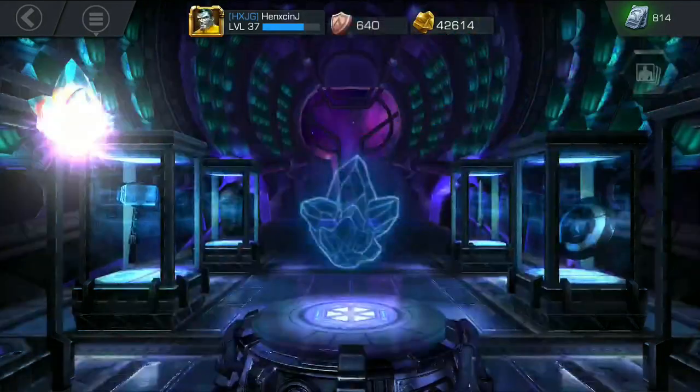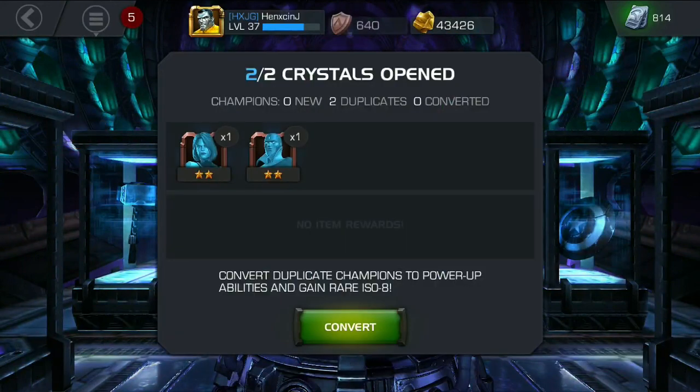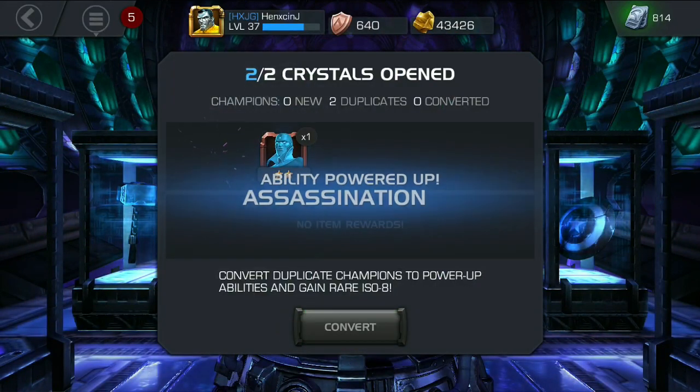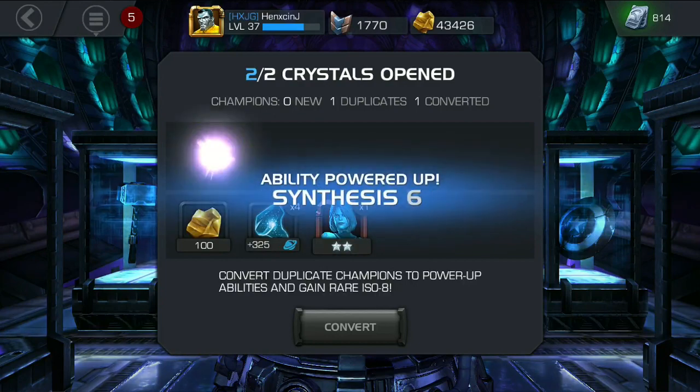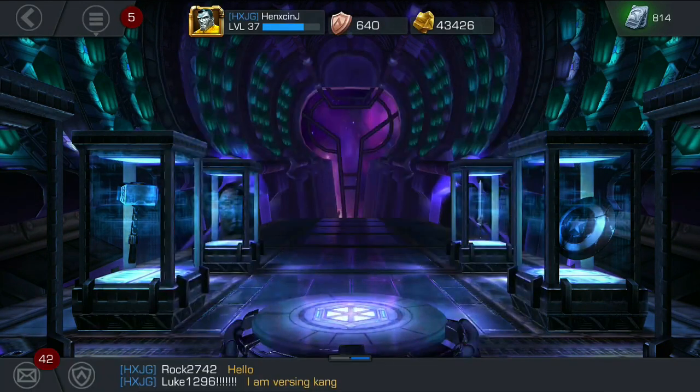Opening the premium hero crystals now. I don't want to spin them today, so I'm just going to open 2. We get two 2-stars — that was going to happen anyway. Synthesis 7. Cool. Back to vault.